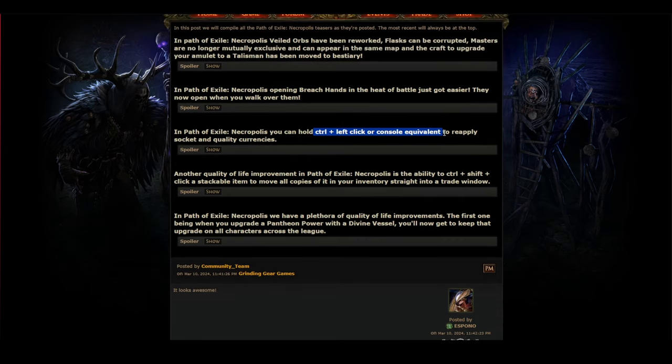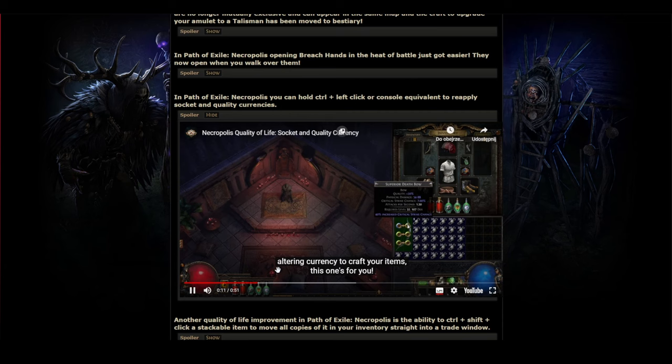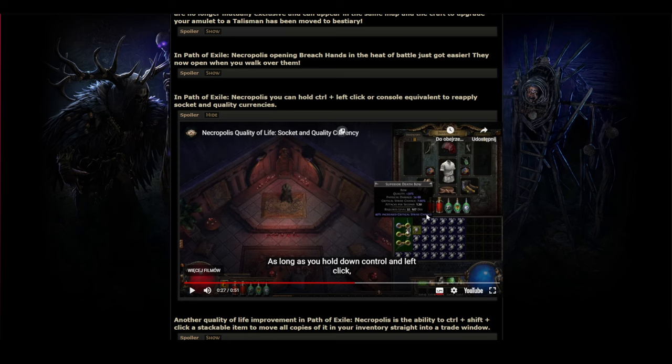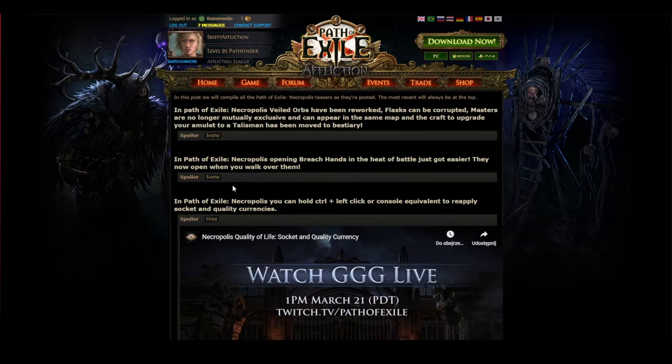You can also hold Control and left-click to reapply socket and quality currency. When applying currency items like orbs of fusing or jeweler's orbs, you can now constantly use those orbs without repeatedly clicking. Hold it down and you'll use orbs until you run out or the goal is achieved — jeweler's orbs until maximum sockets, orbs of fusing until maximum links. It took so many years to add this to the game.